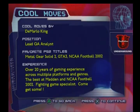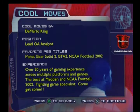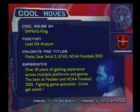My name is Demarlow King. I'm here to show you a cool move for Grand Theft Auto 3. In this cool move, I'm going to show you how to get the red cab after you get the 100th passenger drop-off.